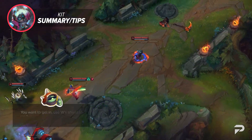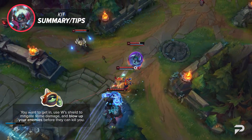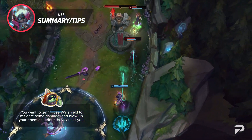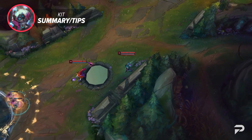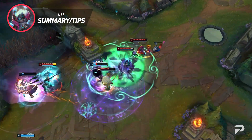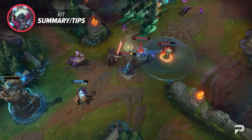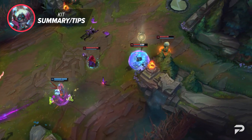If you wanna get in, use your W shield to mitigate some damage and blow up your enemies before they can kill you. She does have a bit of poke damage with her Q, but most of the time you're looking to burst down enemies. Vex is probably gonna start out with a negative win rate when she hits live servers, but don't let that discourage you — pretty much every champ goes through that, and once people get past the learning curve they end up being somewhere between pretty strong and really OP. Personally, I think Vex will push to the OP side once people catch up on what she's capable of.